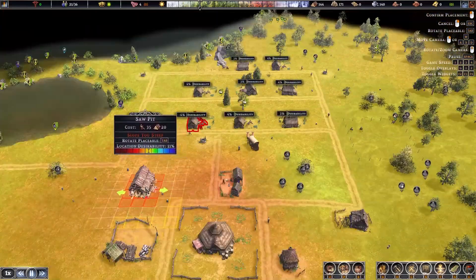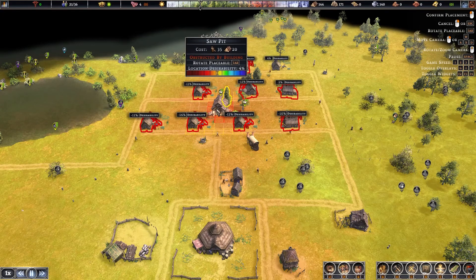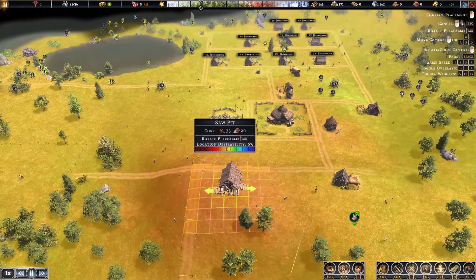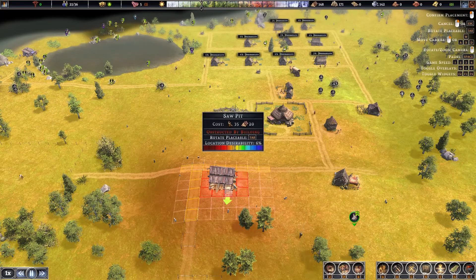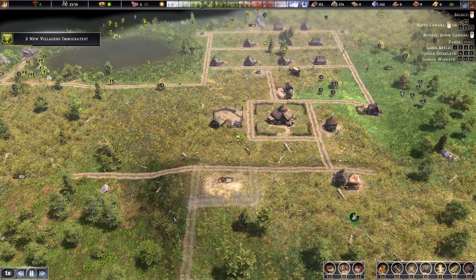I've also got this area over here. The reason being, if you place the saw pit near shelters it affects their desirability in a negative way, so you want to try and stay away from buildings. We have our storage yard over here as well, so we're going to pop it here for now. We'll build a path just around it to make ease of access.